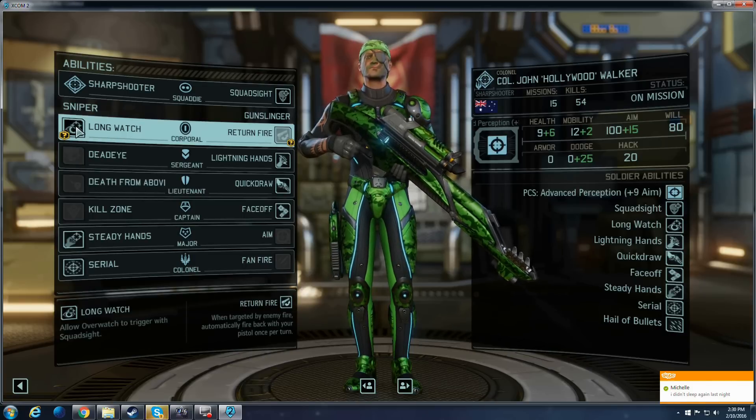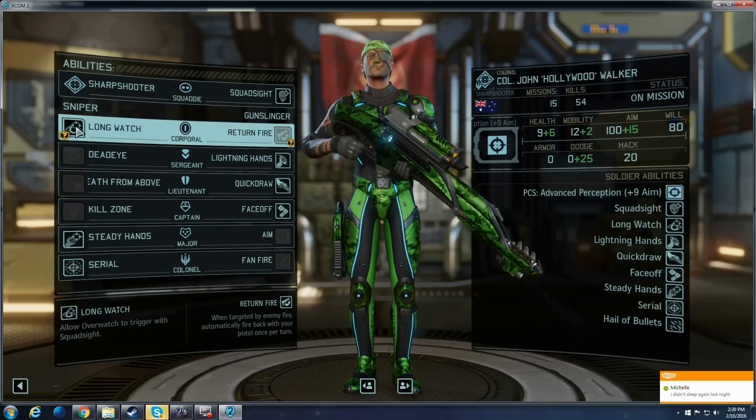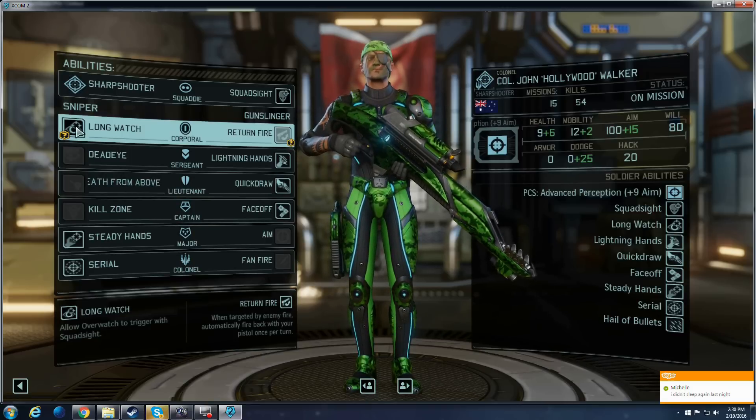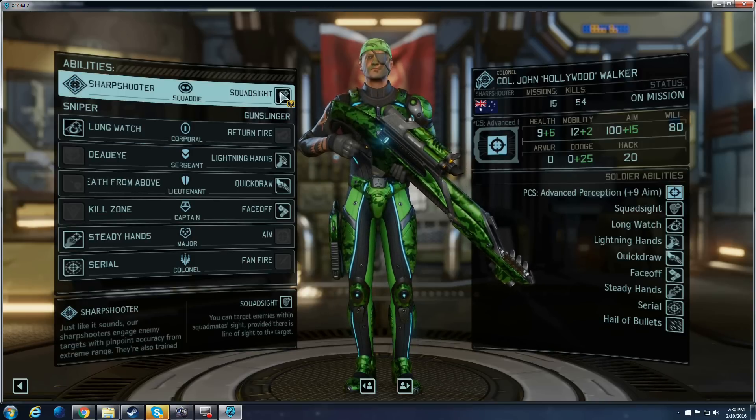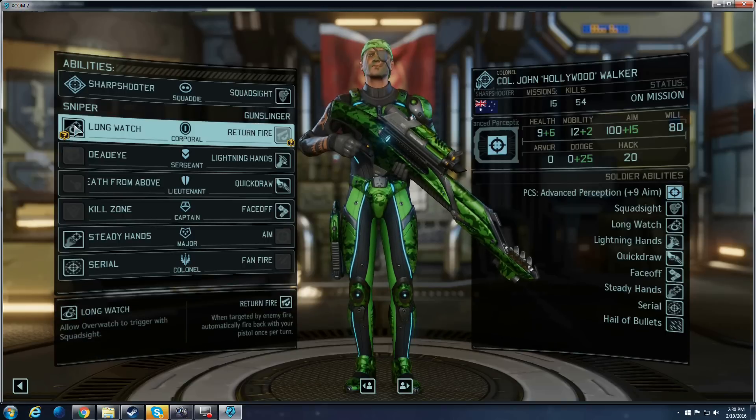For long-range, Long Watch becomes very handy, so that when you are on Overwatch, for instance after saying we're going to explore forward and want a shot from far away that's going to actually hit and trigger — without Long Watch, your Squad Sight sniper rifle shots won't trigger.